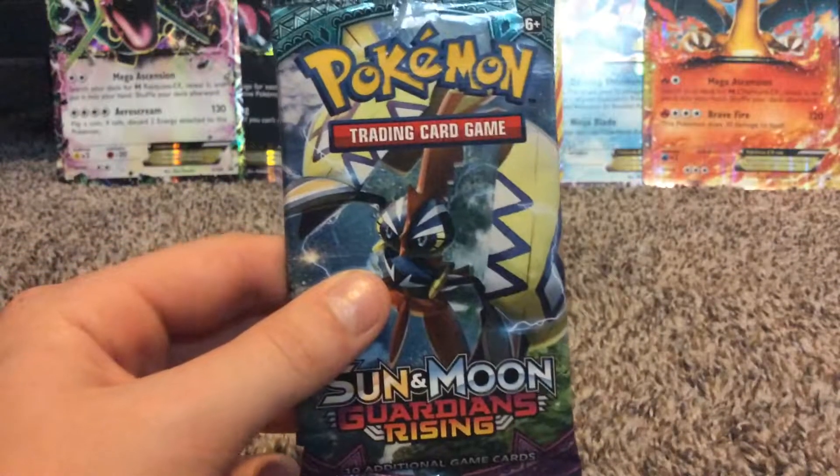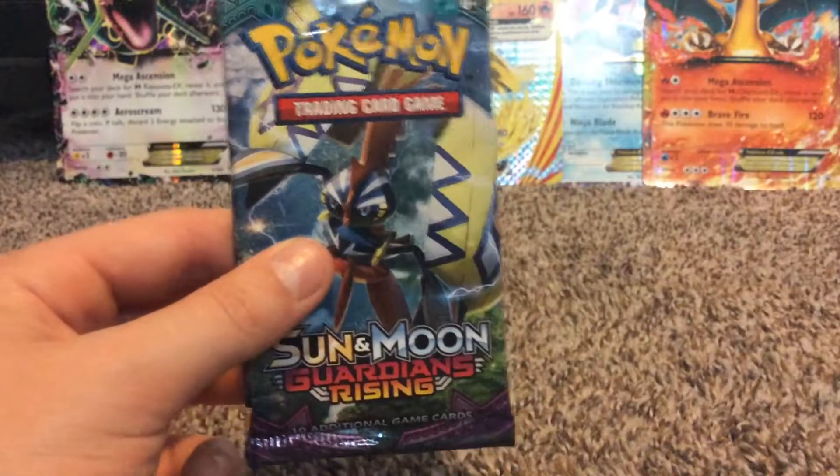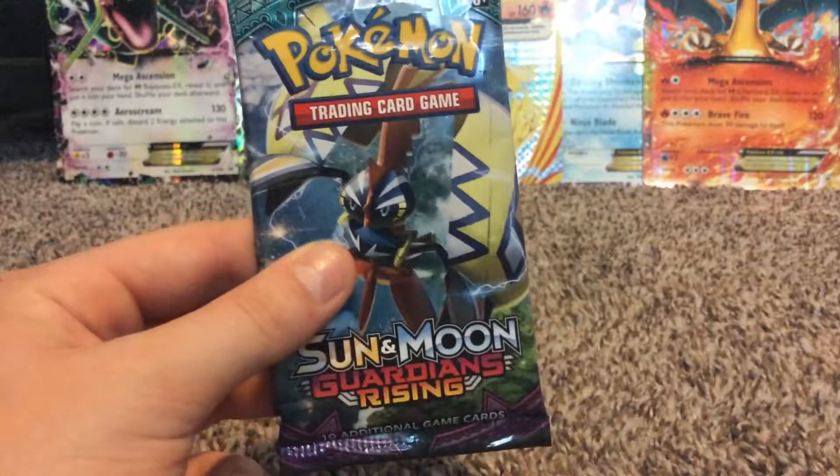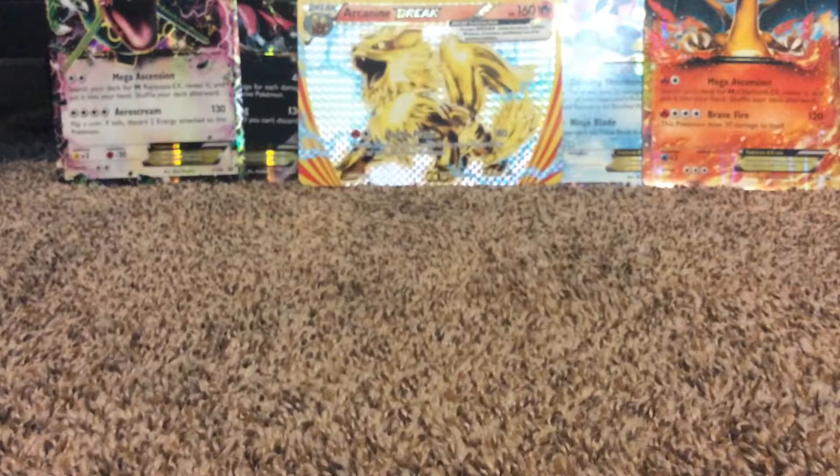What's up guys, Common Water back here today. I'll be opening up another Top of Coco Sun and Moon Guardians Rising booster pack. As you can see, Top of Coco is on the cover artwork. Just opening up one pack, and I also got this at TJ Maxx.